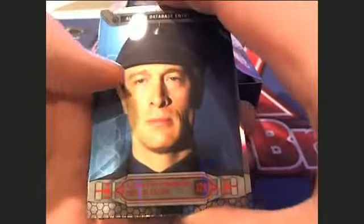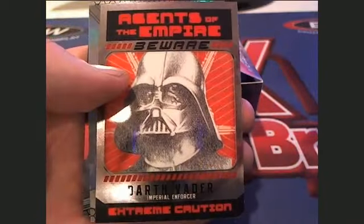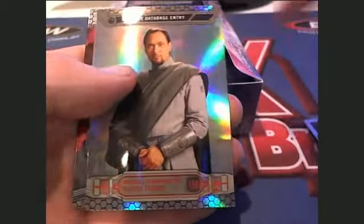Slide it back, I have some room here. Here we go — George S, this is you. Good luck, sir. Ooh, man — Emperor, that's cool. Darth Vader, agents of the Empire, beware. That's cool. All right, a bunch of base cards in that one. George S, that is you.